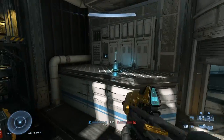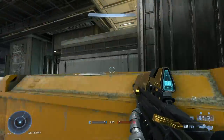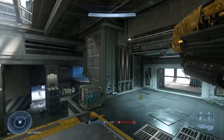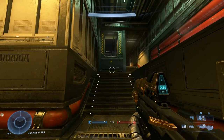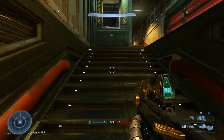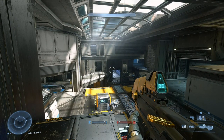Clamber also returns from Halo 5 and lets you get to ledges that are a little bit higher. Clamber doesn't completely replace crouch jumping, which is a very important maneuver to learn in Halo. Some ledges are designed to be clambered to, but there are locations where you can do a simple crouch jump to avoid that animation. I suggest clamber when you need to, but crouch jump when you can.